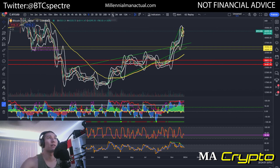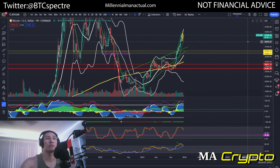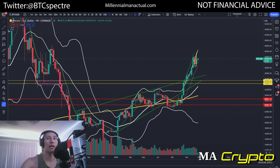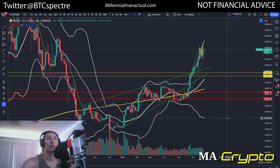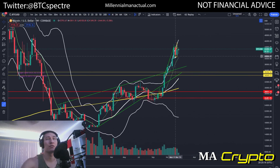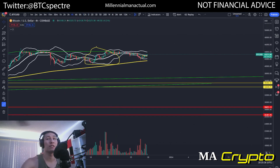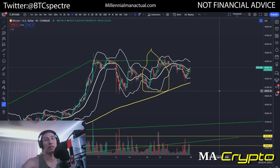If we go to the weekly, you can really see this relative parabolic move — incredibly fast. I don't think we've ever had more than eight consecutive green weeks for Bitcoin in all of its history. And we have one, two, three, four, five, six, seven, eight. So that is something to note. I would say more likely down than up from here, and that would probably last between days to weeks, up to three to four months potentially.